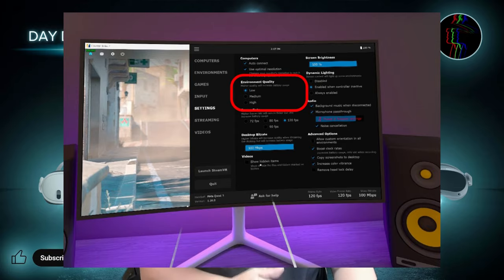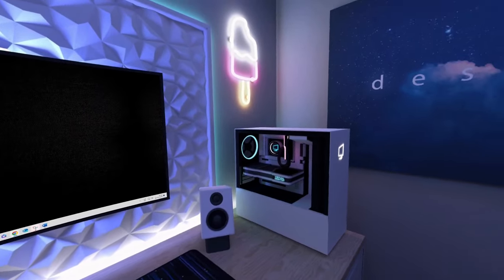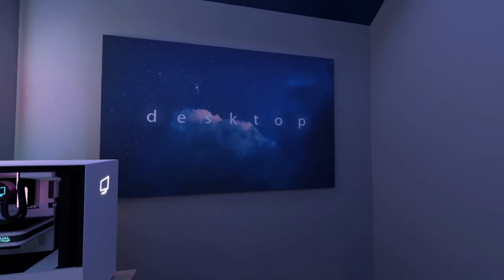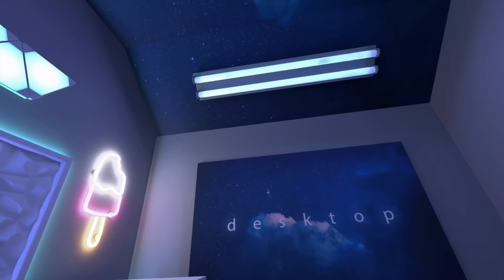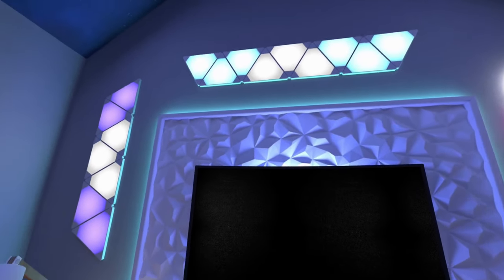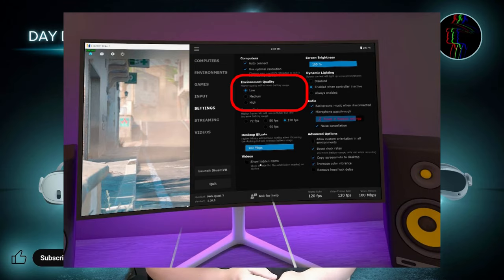Underneath this you will find Environment Quality, which determines the quality of the graphics for the environment around you. A higher setting will use more processing power from your VR headset, so if you want the best latency possible for flat screen gaming it is worth trying the low setting to reduce the load on your headset. If you prefer a higher quality environment and are happy with the level of latency, then high is the setting for you.